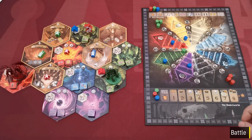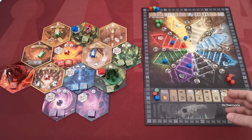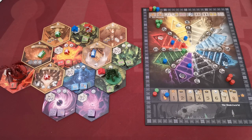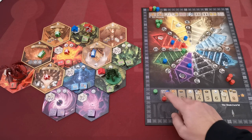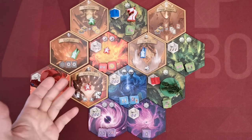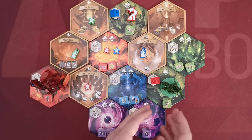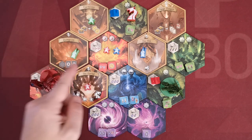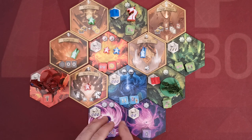Dwellings of Eldervale involves battling as well. However the game starts in a peaceful beginning state during which no battle can be triggered. This state lasts until all players' glory track markers step inside the glory track. After a player regroups for the first time he places his marker in the first space of the glory track, so after the last player regroups for the first time peaceful beginning is over. A battle is triggered if a player places one of his units in an occupied realm — either from opponents or from a monster — or if a monster moves to an occupied realm. Battle initiates after the player performs the realm's action.